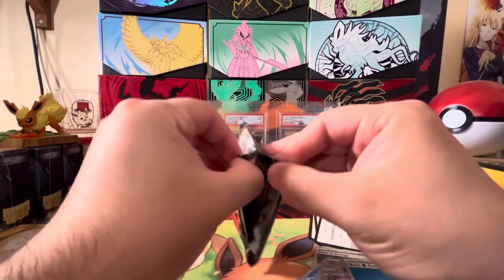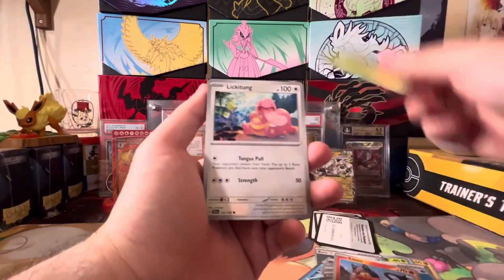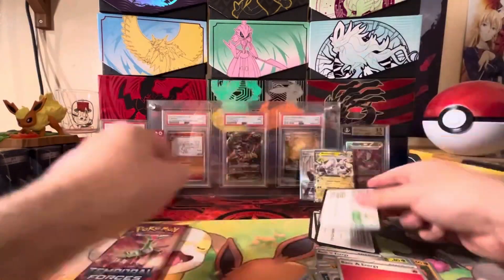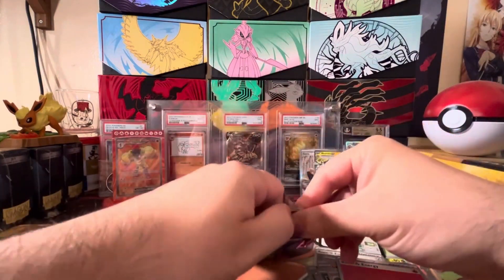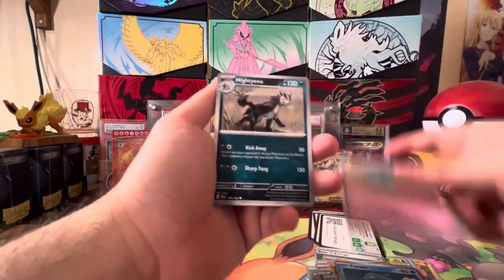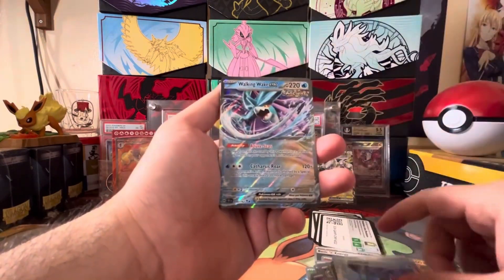Let's see if we can get anything from these Temporal Forces packs. I did open quite a bit of Temporal Forces. I think the only thing I'm really looking for is a Hero's Cape — that's the one A-spec I'm actually missing. I'm hoping I won't have to buy it individually and can just pull it. Last Pack Magic — looking on the sides, I don't see any of that pink, so I don't think we got an A-spec. But we got a Buddy Buddy Poff-in, a Valiant Reverse, Unpheasant, and a Walking Wake EX.